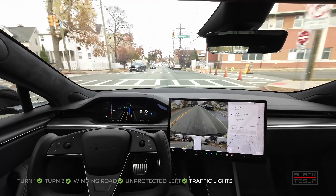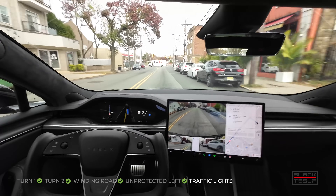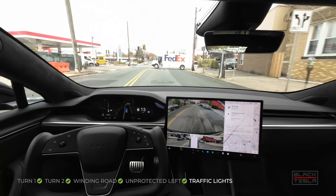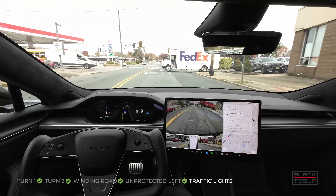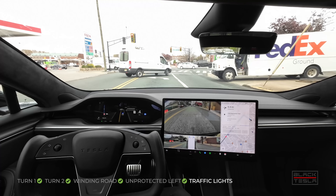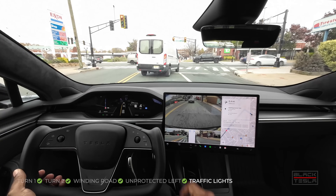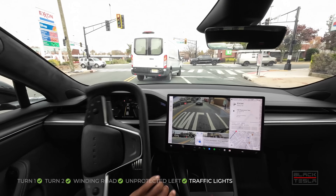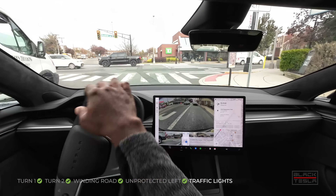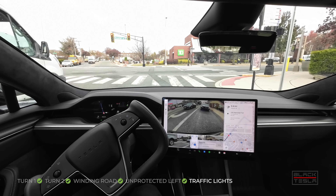Coming up to our traffic lights right now. Truck is backing up as well. Slows down nicely, but it's not staging the lane — that's interesting. It's not staging the lane. Not great — disengage. Getting over into the appropriate lane. Note that FSD did not stage the correct lane; it was in the turning lane instead of the straight lane.